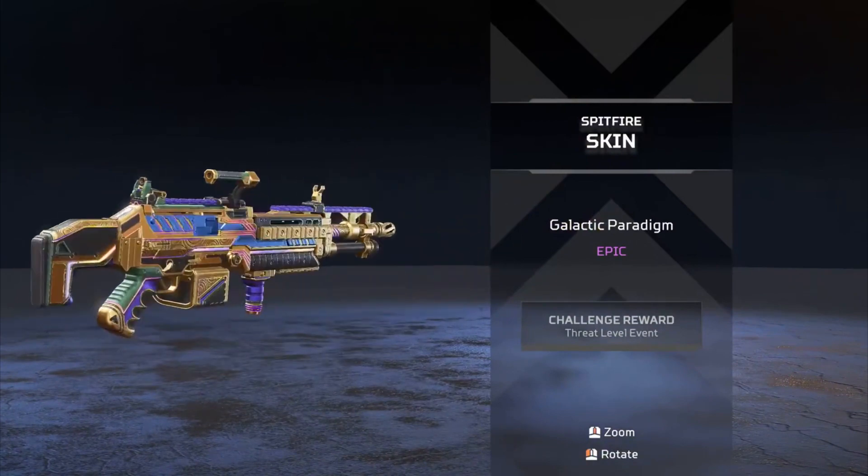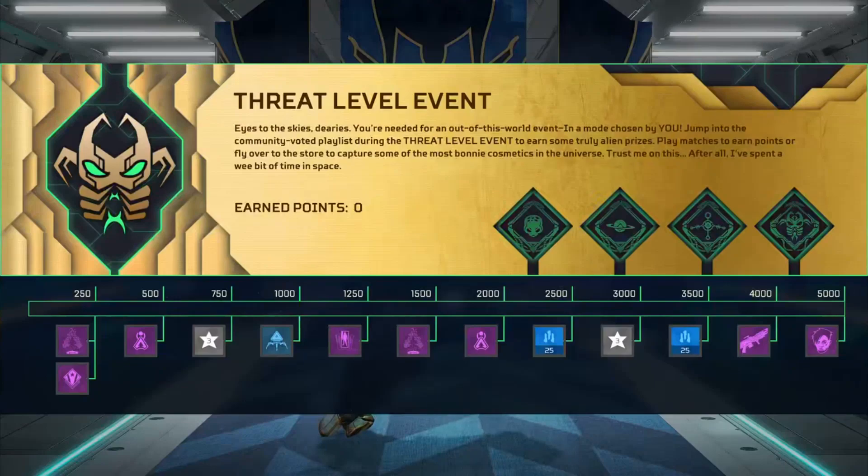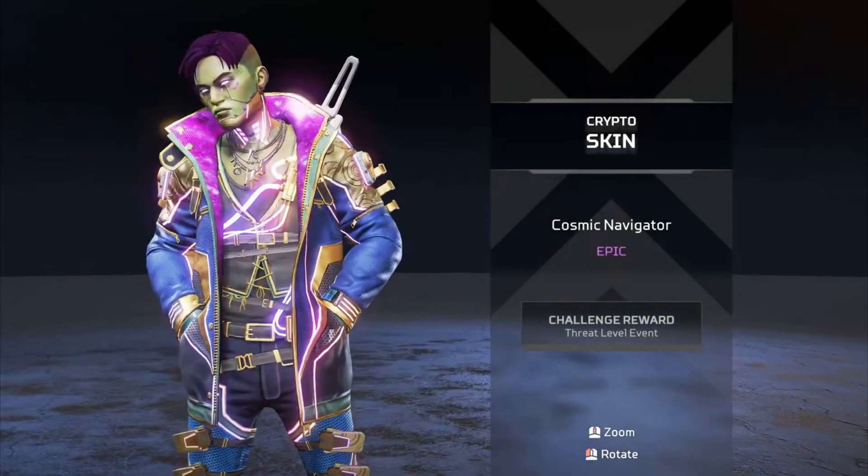It looks quite nice but it's the Spitfire, so it's not that great. You also get a cool looking Crypto Epic skin. Those are the free rewards.